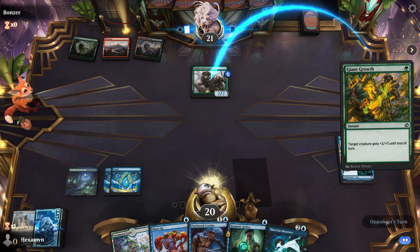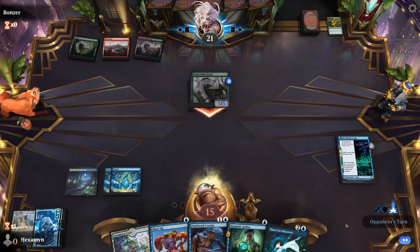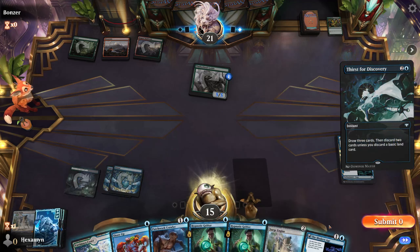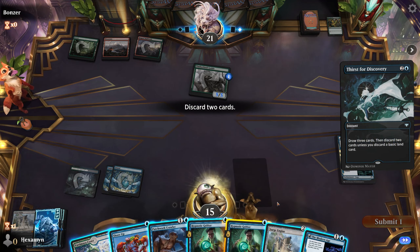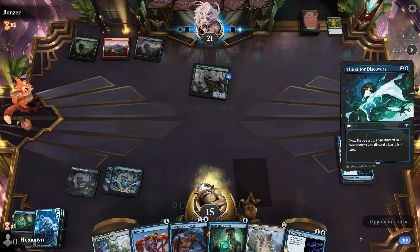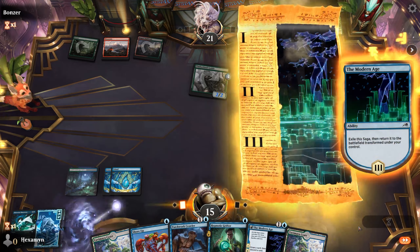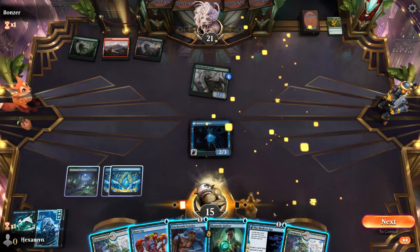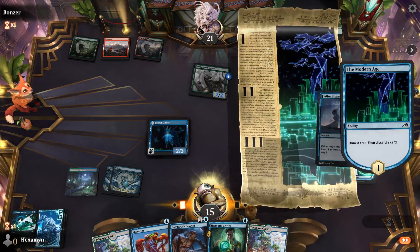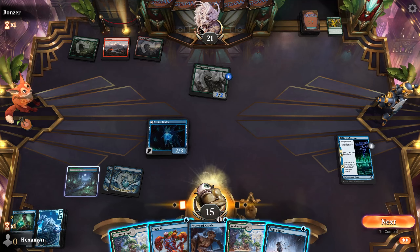It's Giant Growth on the Timberland Guide — they're going to hit us for 5. Not a problem at all, and we'll just cast our Thirst here. We have a Grifter, a Surge Engine, and the Modern Age. So we'll just get rid of the Surge Engine and the Grifter. We draw another land. We do have a 2-3 on the battlefield now. As our Modern Age becomes a Vector Glider, we'll cast our other Modern Age. We're just drawing our way through the deck here, and we get to discard the Grifter at last.